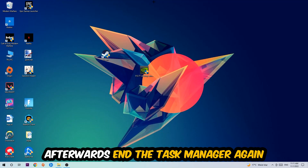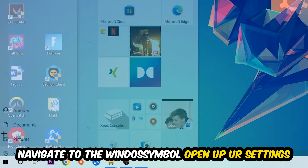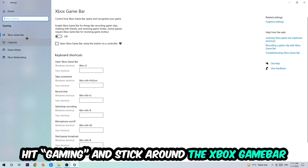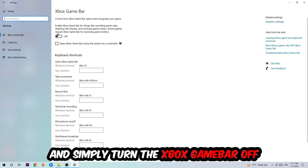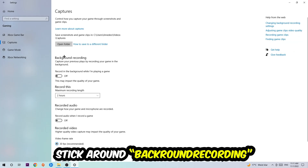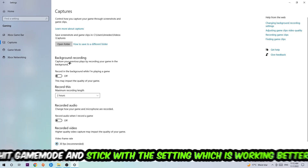Navigate to the bottom left corner, click the Windows symbol, open up Settings, and hit Gaming. Stick around the Xbox Game Bar and turn this off, because the Xbox Game Bar doesn't come with any benefit besides impacting your performance badly. Afterwards, hit Captures, go to 'Record in the background while I'm playing a game', and turn this off.